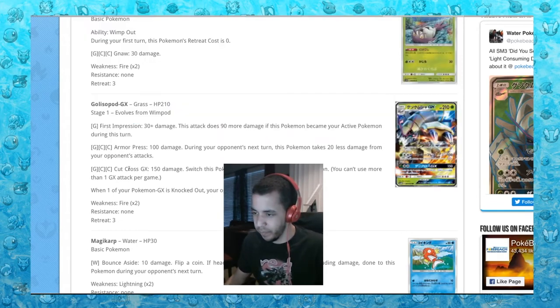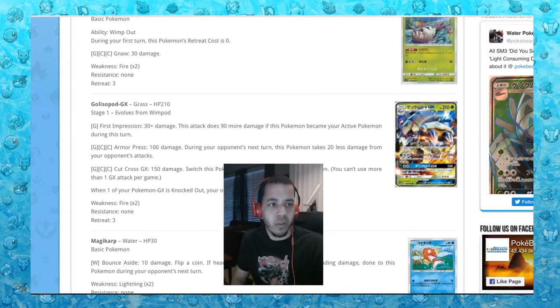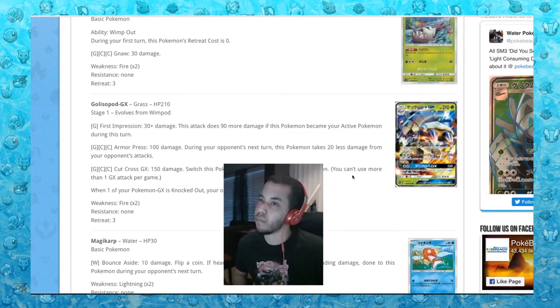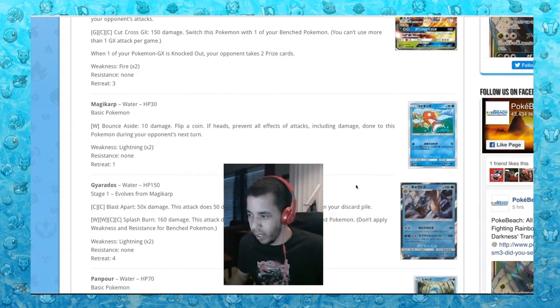Armor Press for three energies does 100 damage, and during your opponent's next turn this Pokemon takes 20 less damage. Then for the same amount of energies, Cut Cross GX does 150 damage and you switch it with one of your bench Pokemon — so 150 and then you just run away. That could be good. I'm thinking about what runs the meta right now — doesn't Drampa have 180 HP? Golisopod probably won't get too much play. Let's move on.